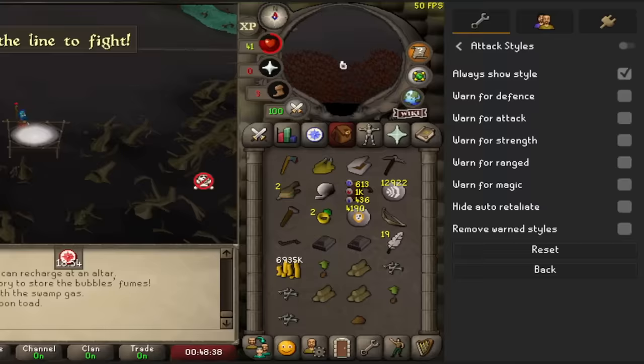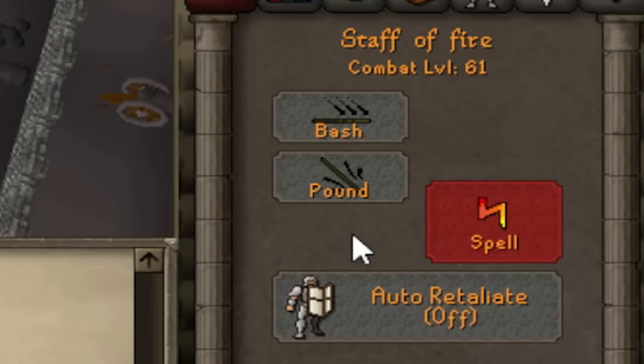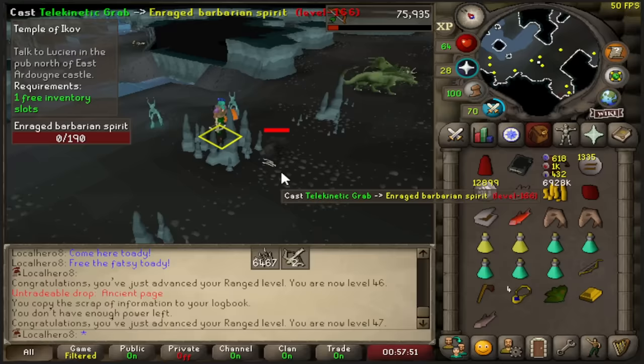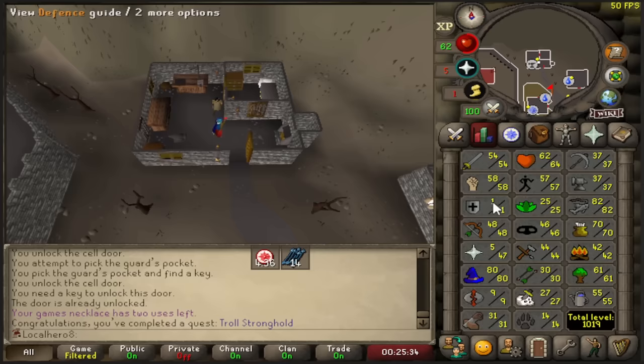Look at this plugin — Warn for Defense. Don't mind if I do. Remove Warn Style — is there not a defense option anymore? Use Short Bow, let's go. Only 11 KC. One more quest until Desert Treasure. Last quest for Desert Treasure — this is the first time I'm doing a 1 defense account with Desert Treasure. I can't wait.